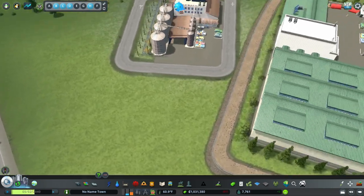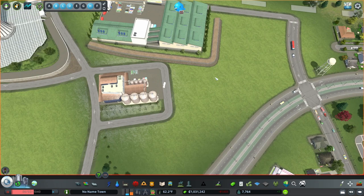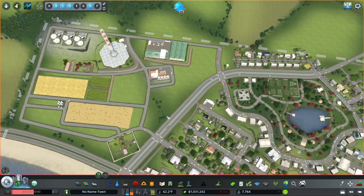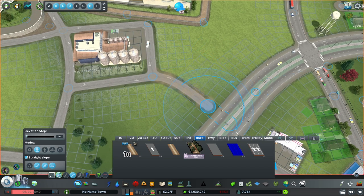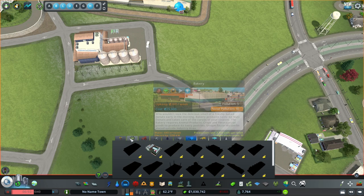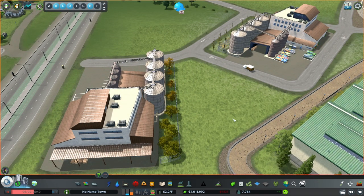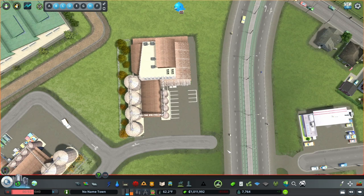I think it would be really nice to have another flour mill so we can sell the flour, because we're going to put the bakery in eventually. Let's pause the game. I want to put the flour mill here because it produces some pollution and I want to keep it away from the farming area. We're going to grab this road and bend it around, put in another flour mill, and find a little empty spot for a warehouse to store the flour.